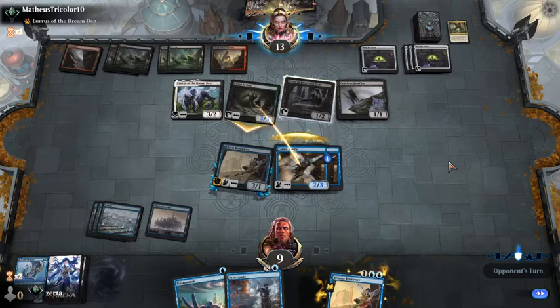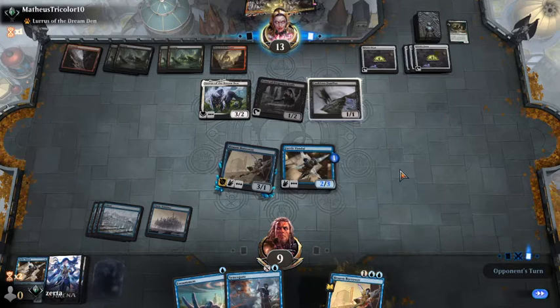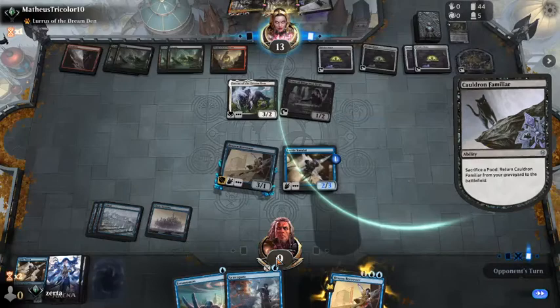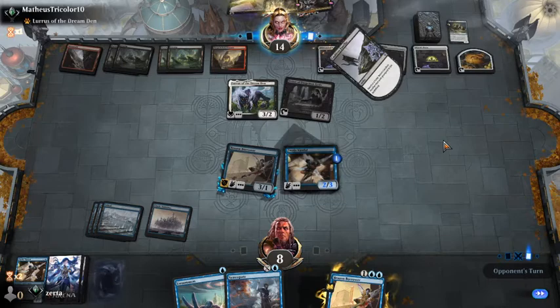Holy cow — that Cauldron Familiar, all four Witch's Ovens. It's not a draw you beat. Our opponent just had better things to do before this point. Their hand was so good that they could just not deploy three copies of Witch's Oven with the cat. I'm almost 100% positive we have no outs — I'm just going to play it out.